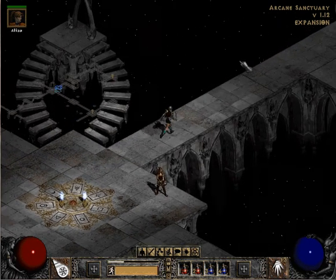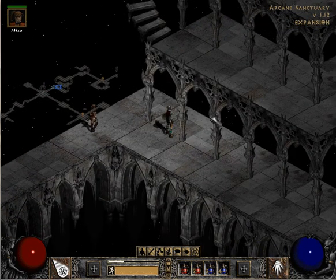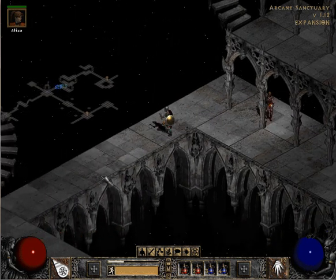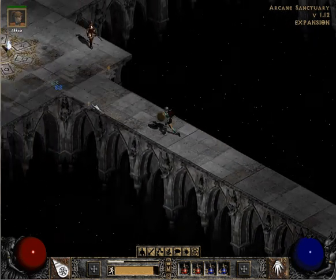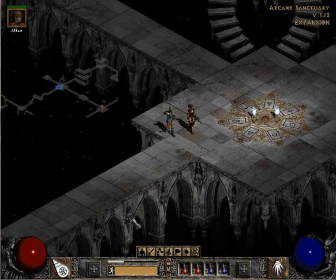I'm going to show you a little bit of it here. As you can see, the Arcane Sanctuary pretty much defies physics, like you can see right here. This is very impossible in real life. But the way you kind of explain it away is it's a magical place — just walkways, straight walkways, and a bunch of branching staircases over here.